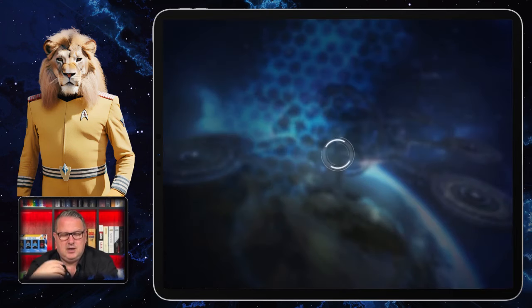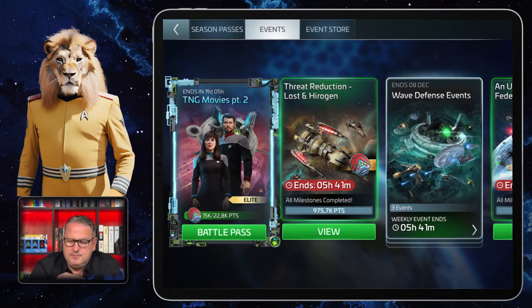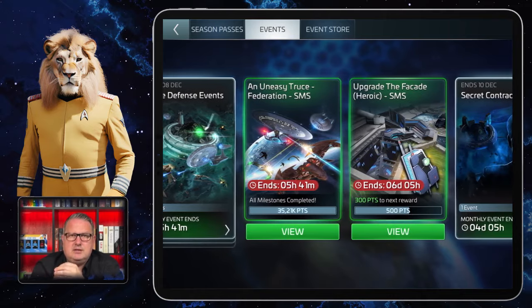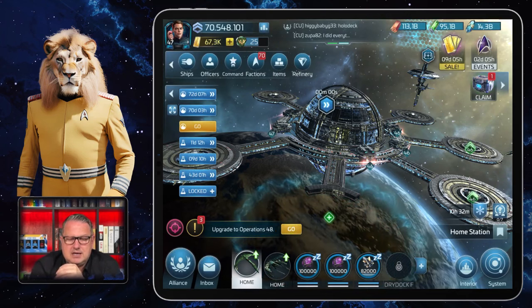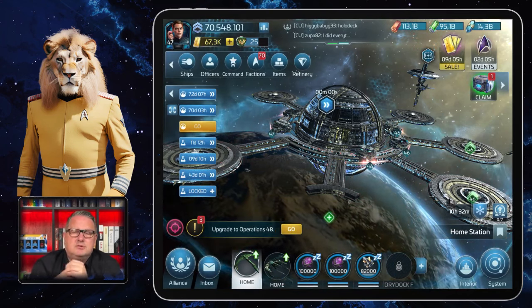I hope there will be some events coming up where I can get some shards — especially a recruiting event where you spend materials, because I'm waiting for that to upgrade my ops to Ops 48. I hope I have enough uncommon or four-star materials by then to do that. But that's how to get Riker and that's what he does.